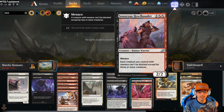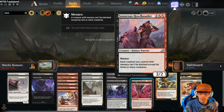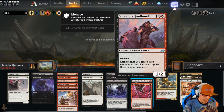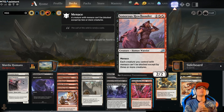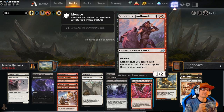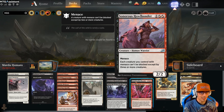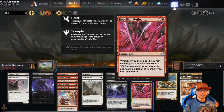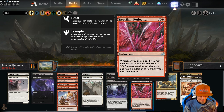Sonoros Howlbonder for 3 — it's a 2/2, a little lacking in base stats. However, it's a human warrior with Menace. Plus, each creature you control with Menace can't be blocked except by 3 or more creatures. That is just absolutely dazzling. Moving on — Reptilian Reflection for 3, another enchantment. Whenever you cycle a card, you may have Reptilian Reflection become a 5/4 dinosaur with Trample and Haste in addition to its other types until end of turn. That's a really good way to get damage through.